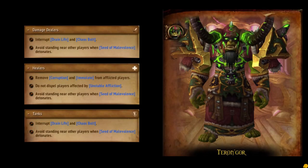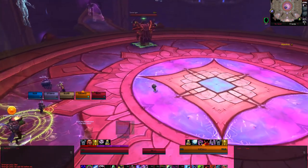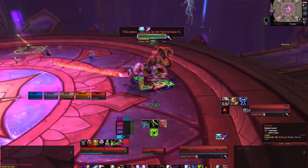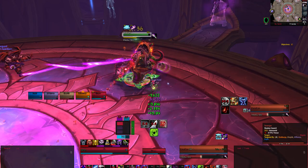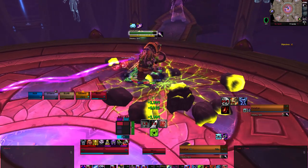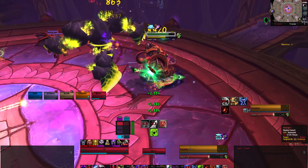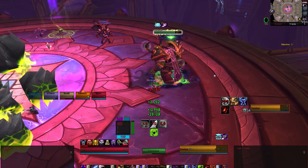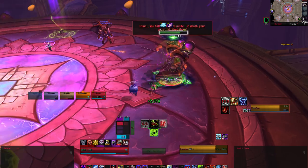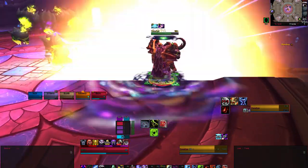Terran Gore is the final boss of the instance and is unique in that the version of him you fight will change from run to run. Our group happened to fight the Demonology version, so this guide will deal primarily with those abilities, but there is a common theme among each version. No matter what version he takes on, Terran Gore will have different filler spells such as Shadow Bolt, Incinerate, or Touch of Chaos — these do not need to be interrupted, but they can be. The most important abilities to interrupt are either Drain Life or Chaos Bolt, depending on his spec. There are also several DoTs Terran Gore can cast on random players that will need to be dispelled.